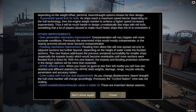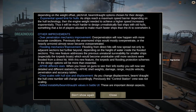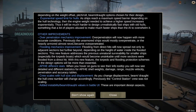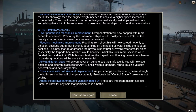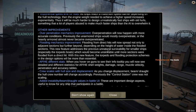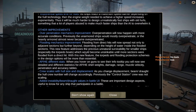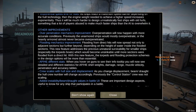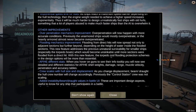Overpenetration mechanics improvement: overpens will happen with more accurate conditions. Previously unarmored ships would mostly overpenetrate or heavily armored ships almost never got overpenetrated. Flooding mechanics improvement: flooding from direct hits will now spread not only to adjacent sections but further beyond, depending on the height of water inside flooded sections. This addresses the previous unnatural survivability for smaller ships — especially torpedo boats which would become unsinkable zombie ships.